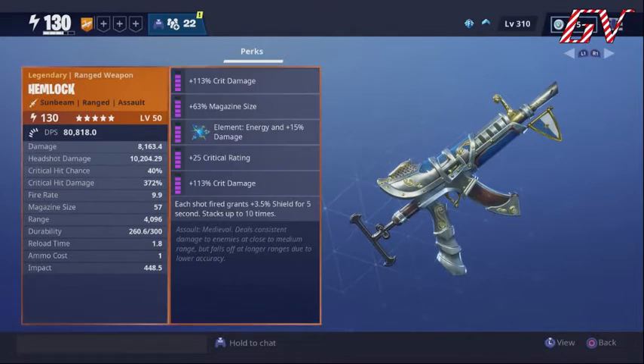The Hemlock is already starting with a great critical hit chance and really awesome critical hit damage right off the bat, and that's why I chose to take it to a crit build gun. For the perks I went crit damage, mag size, and it actually came as energy damage so I kept it as energy, which is one of my favorites anyway.